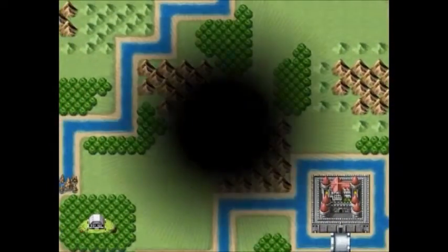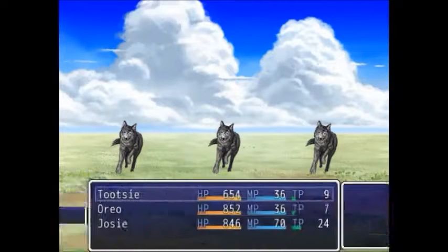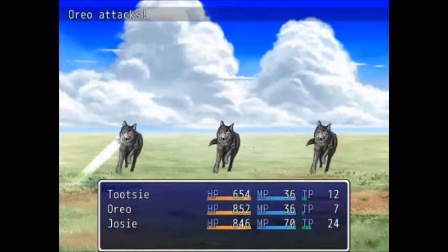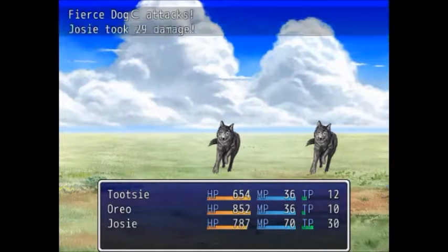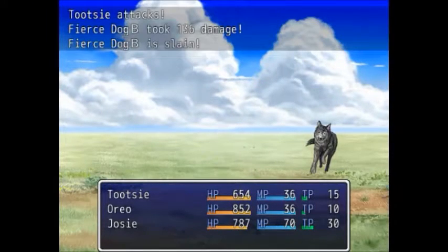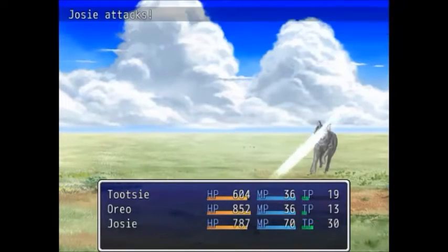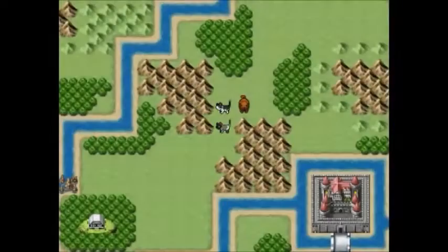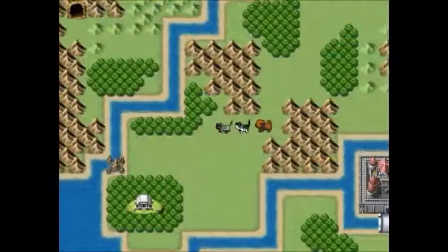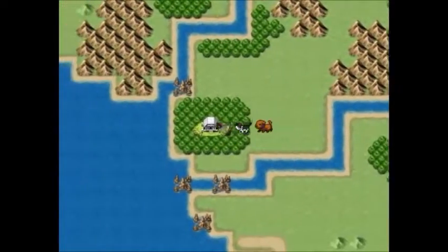There is a big castle and our temple — let's go to the temple first. More fierce dogs! It can be pretty easy with the past three of us now in the group. Tootsie's party victorious — and they are all level three now. We are moving up in the world.